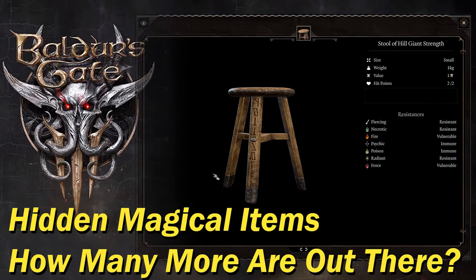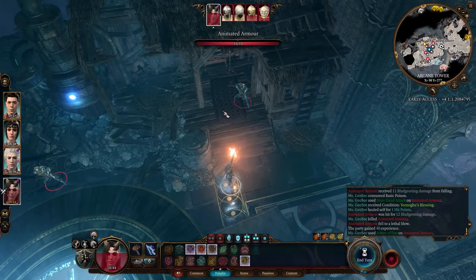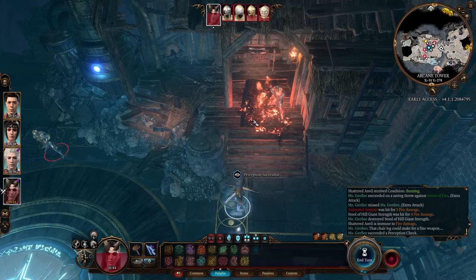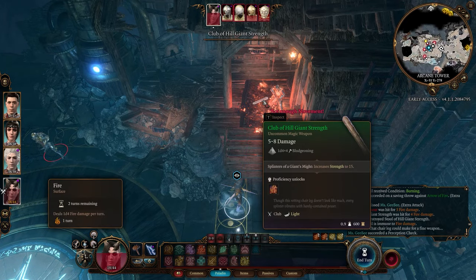I wanted to share what I've discovered recently while exploring the arcane tower — that chair leg could make for a fine weapon. I came across this weapon accidentally in the middle of a fight. It's called the Club of Hill Giant Strength.